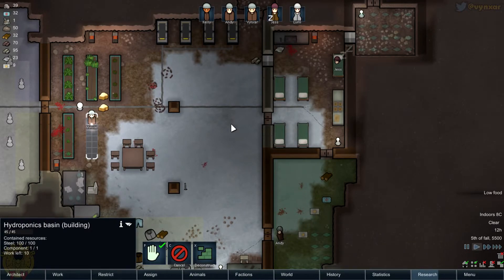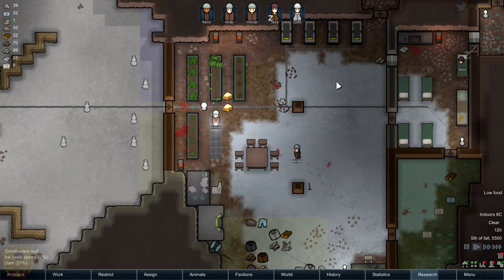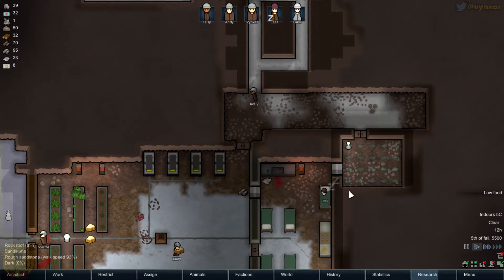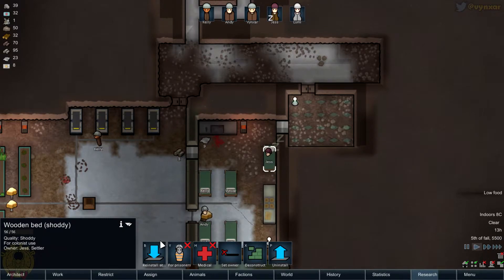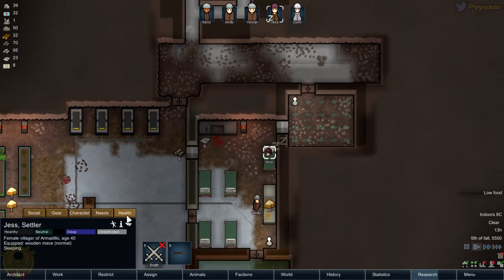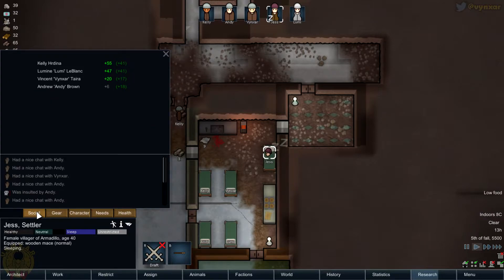Nine mills — we've got a bit of rice, so we might hold for a bit. I will still need to move Jess's bed out of here so she can sleep at night — she's going to be the first to have her bed. She's been insulted — let's check social. She was insulted by Andy, but it seems to be better now.